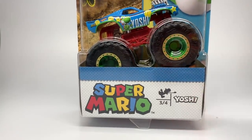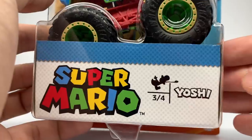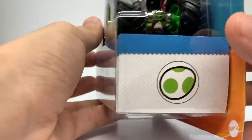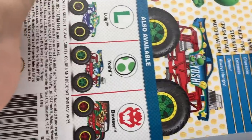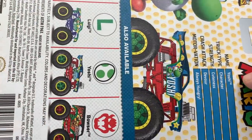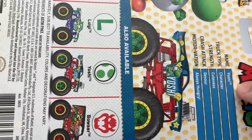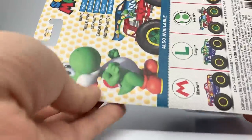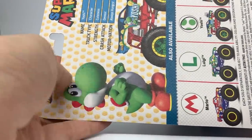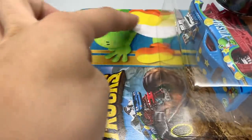Here is the Yoshi packaging. You can see his symbol with his tongue out, the name, three out of four, the blue color, and his symbol which is the egg. The stats: name is Yoshi, truck type is character, strength is cuteness, crash attack is devour, and the motivation is always hungry. The front packaging position shows him jumping.